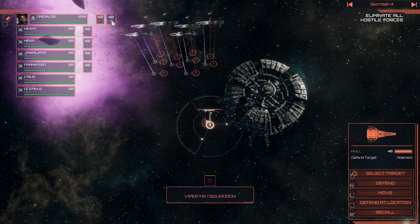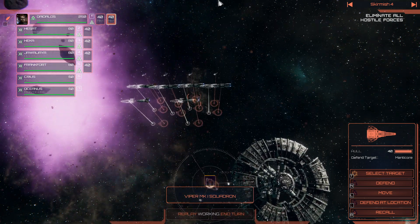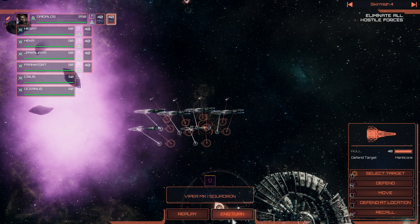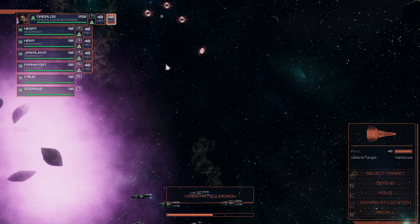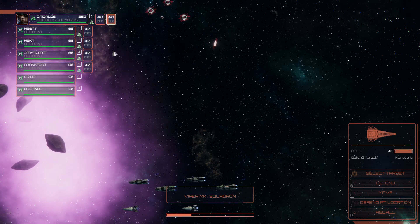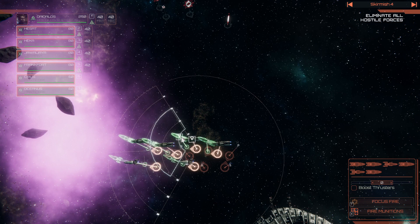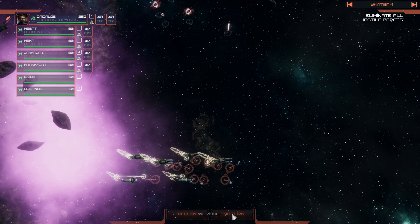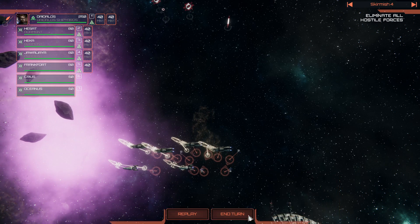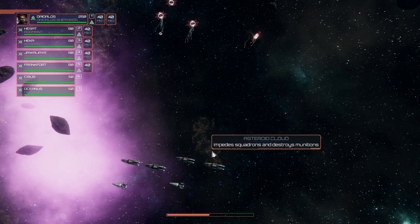Let's turn. Defend the Adamant — defend. There we go. It's good enough — all in the right kind of position we want them to be in. We're still ready. This should be super easy. Most likely.